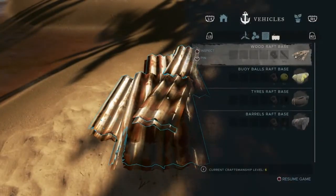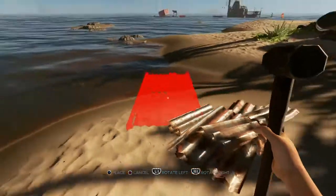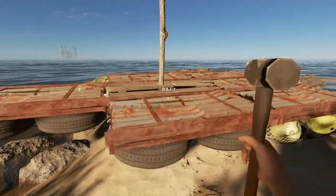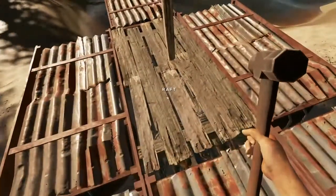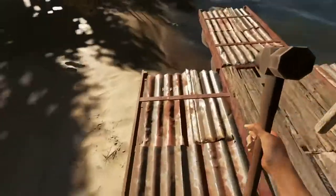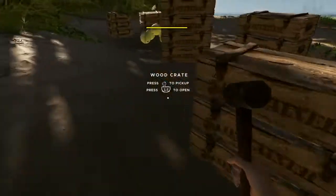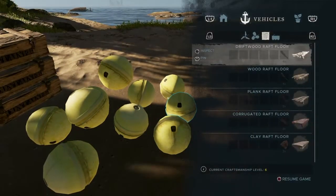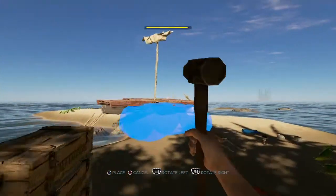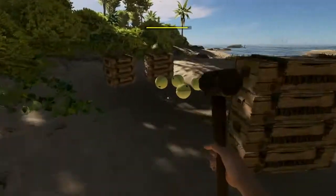Now I want to put the buoy balls on, but before I do that I want to get the corrugated raft floor on it. That's going to allow me to remove this floor and put the crates in at some point, but I'll have to move the sail as well. Now I want to get the buoy balls on here as well — let's grab two more lashings and go across two buoy balls, raft floating thingies. Now it's getting front heavy, let's do that one more time.